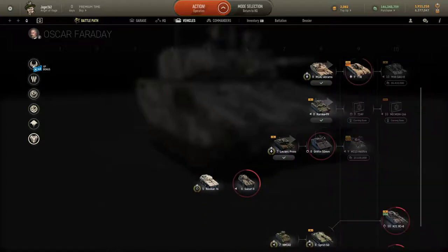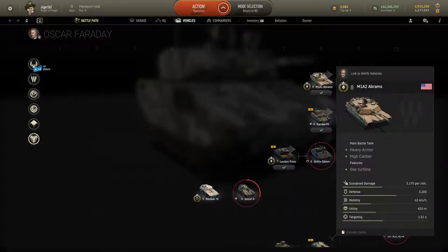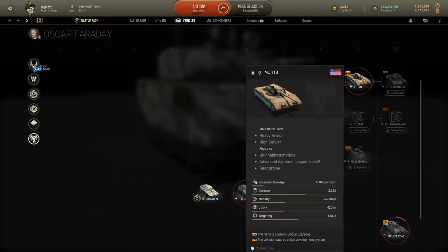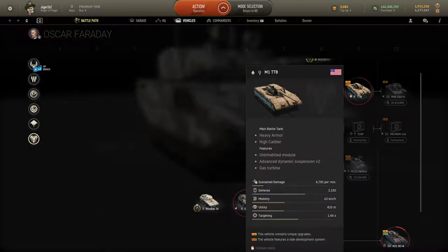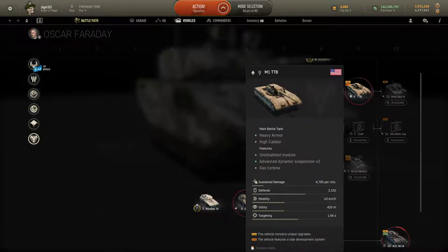Starting with the Griffin — you can get it through the Leclerc Proto, so if you already have the Leclerc tier 9 or the VCAC Mephista, you can just purchase the Griffin, which is what I did. Once you get through the M1A2 Abrams you get the TTB. The really nice thing is that this is unlocked purely through progressing 100% through — you don't need to waste your tier 9 token on it. If you've already unlocked the tier 9 M1A2C, you'll be able to just pick this up today as well.